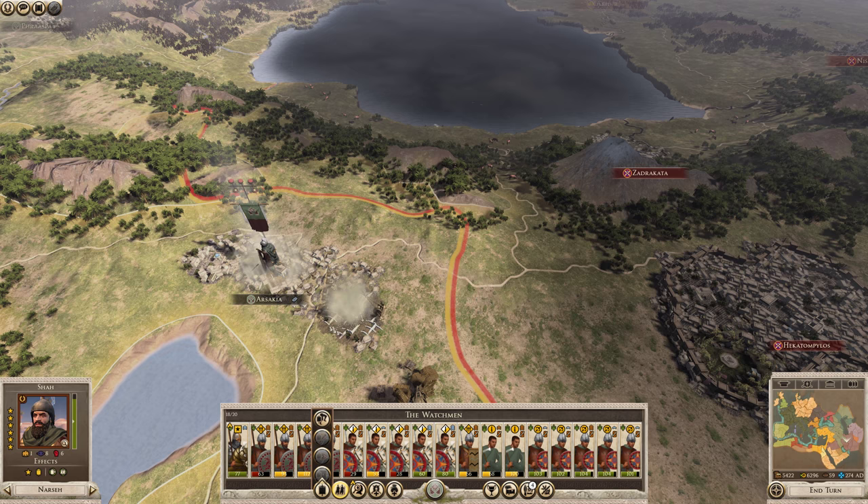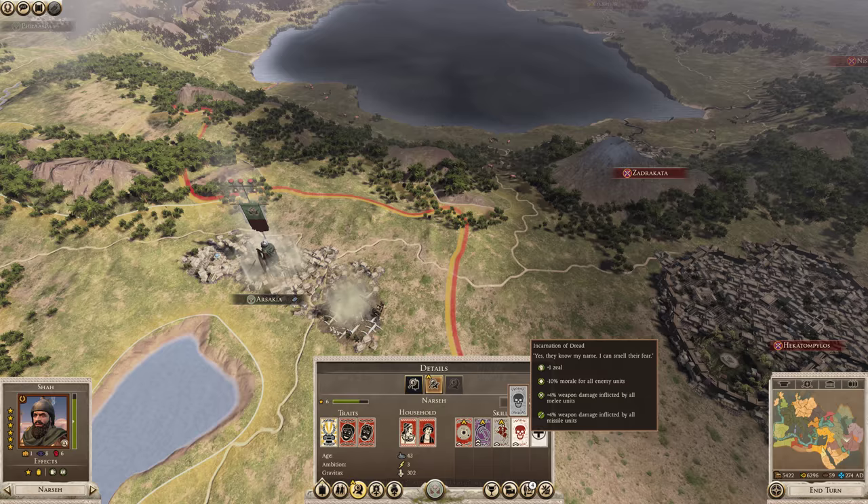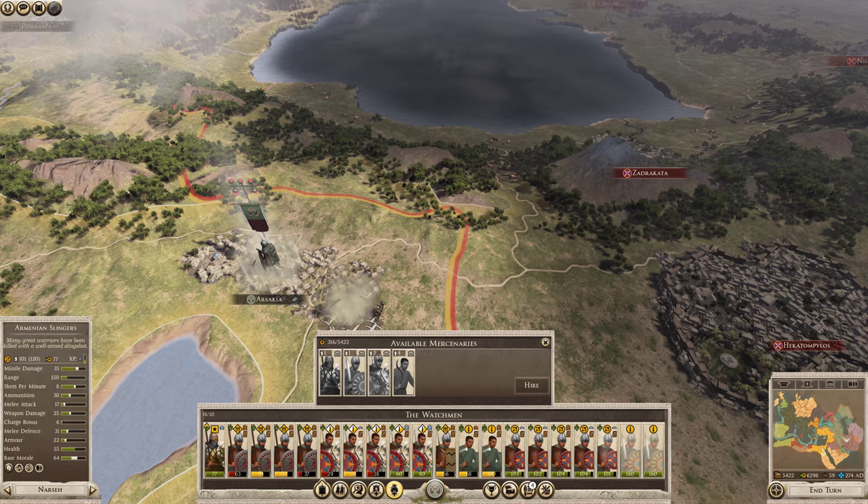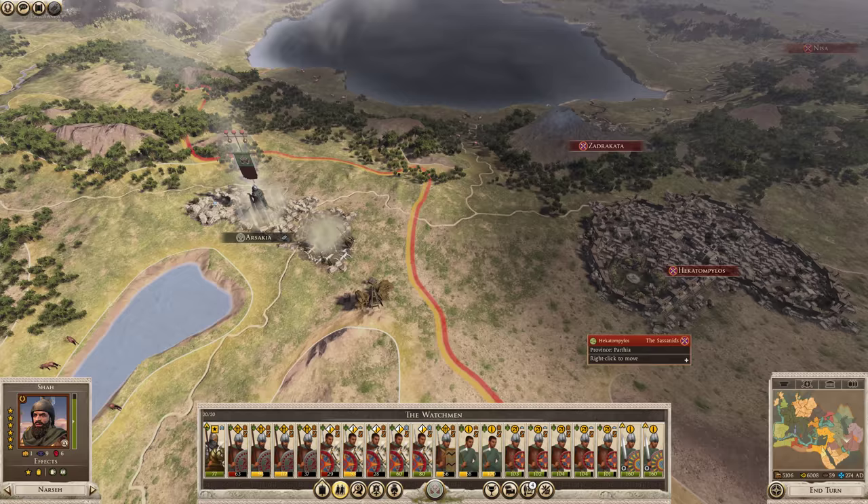We have Hecatompylus. I'm going to take this. I'm going to take some mercenaries, which will be perfect for this — like those sword and shield infantry, which will be perfect for dying on the walls. I mean, taking the walls, sorry.